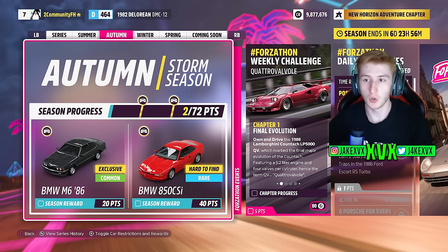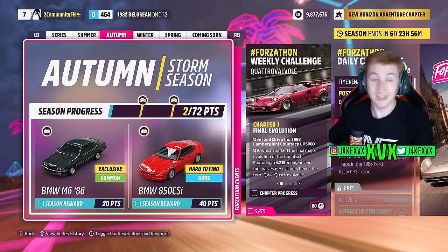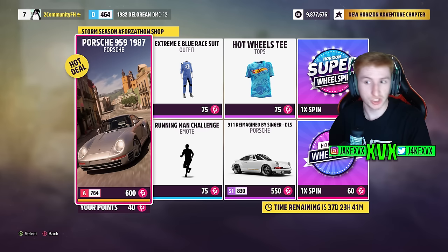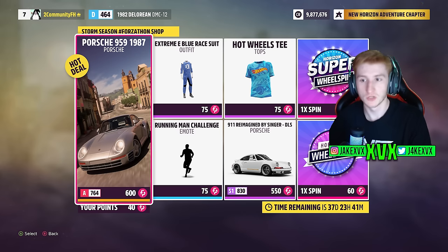Second week, which is autumn. For 20 points, you can get the third new car, the BMW M6 from 1986. We seem to be getting a mixture of old classic retro cars and new cars that are also retro sort of revised versions of older cars — exactly what we predicted. For 40 points, you can get the BMW 850 CSI. The Forzathon shop for that second week has the Porsche 959, the Porsche 911 reimagined by Singer, Hot Wheels T, a Running Man emote, and an Extreme E blue suit.